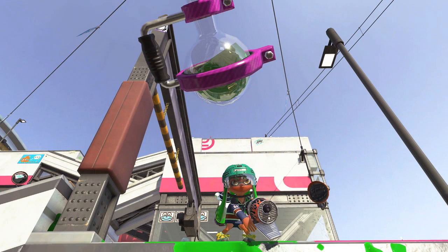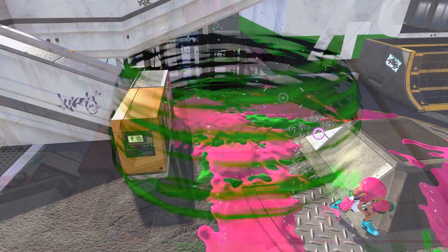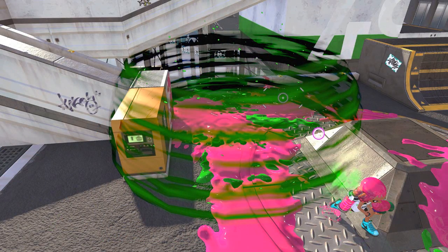The first is the Poison Mist. When used, it covers a given area in dubious mist of your team's color. It will not do anything to your teammates, but when an opponent enters the mist, their movements are slowed and they start losing ink gradually. The longer one stays in that mist, the more ink they lose. Pretty useful when you want to block the way to your opponents and force them to find an alternate path or take the risk of facing you in a weakened state.